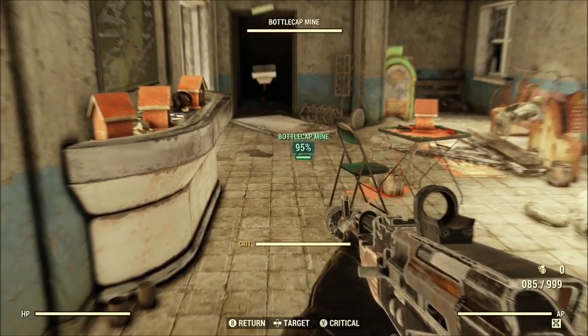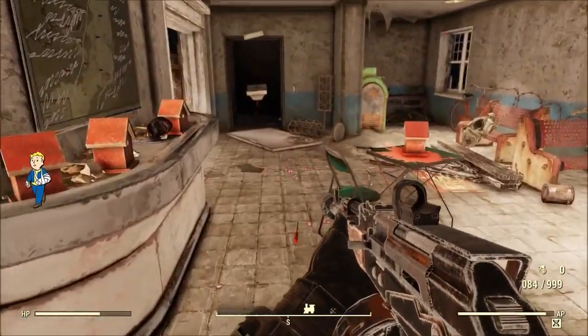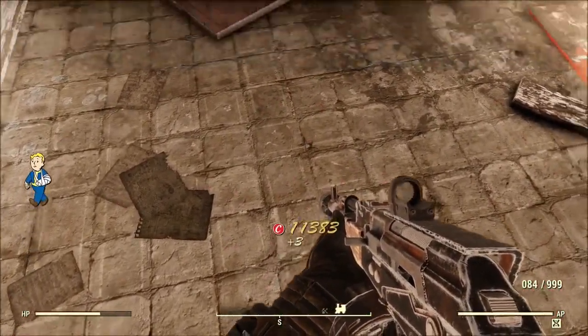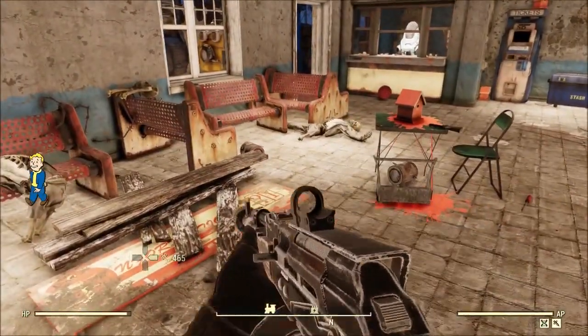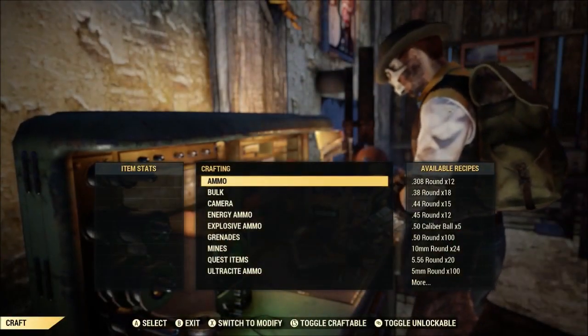Now the bottle cap mines of course work like a bottle cap mine should — it explodes, shoots bottle caps everywhere, lots of fun. Then you can go over and collect some caps out of it. It was a little depressing to see all those bottle caps on the ground and yet I only got three bottle caps, but I think that's for a good reason.